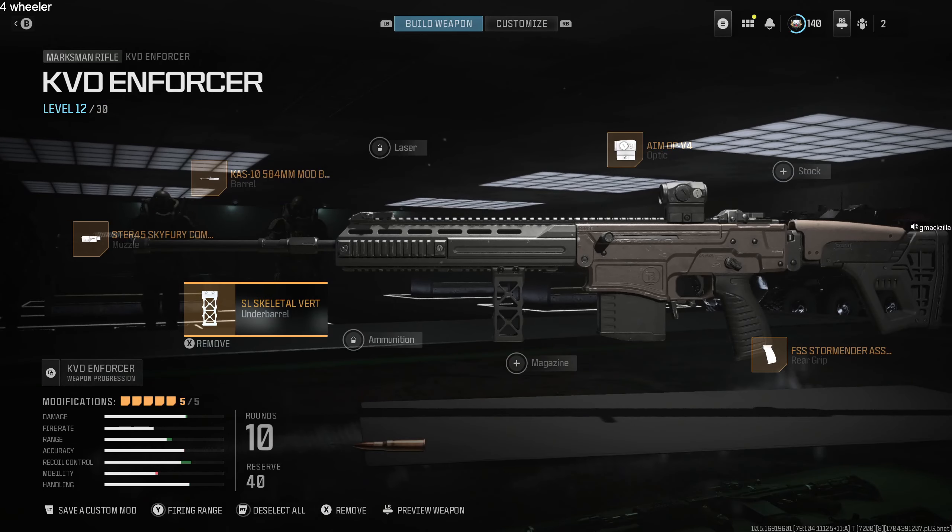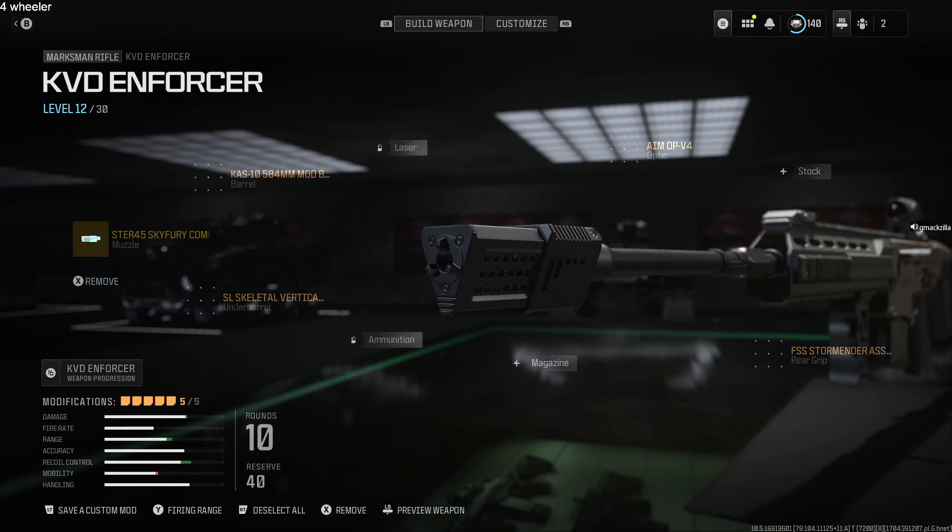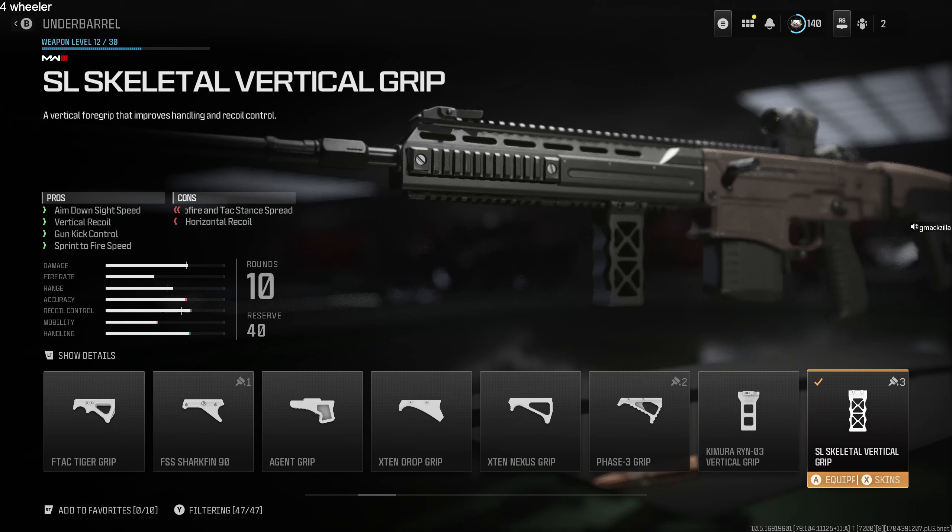For the muzzle I like to use the FTAC Venom — it does such a good job on recoil. It's the one that's an upside-down triangle, the STR 45 Sky Fury Compensator. For the under barrel, another favorite of mine that I use heavily on assault and battle rifles is the SL Skeletal Vertical Grip — it's the see-through looking one and it does a good job on this marksmanship rifle as well.